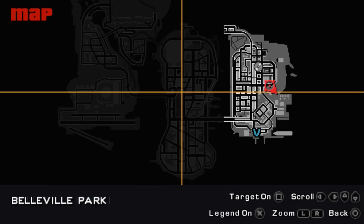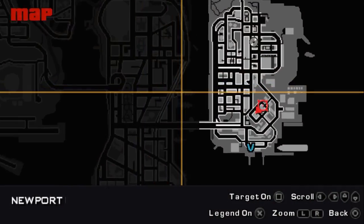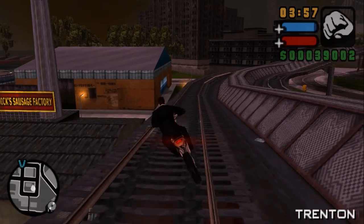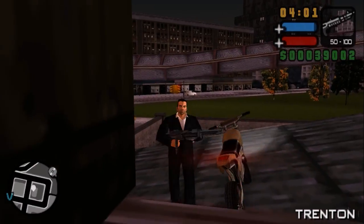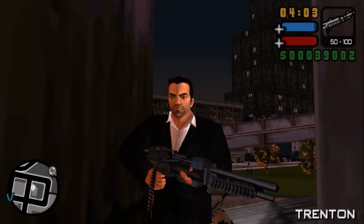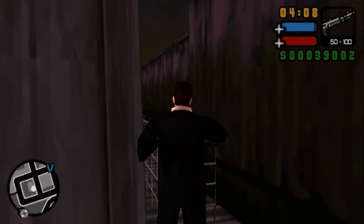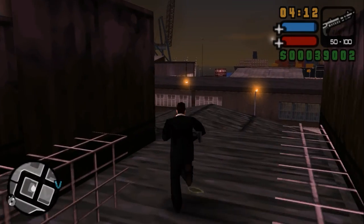For this one you need to get on the train tracks from this location and reach a certain destination. This is the dog food factory from GTA 3 — now it's a sausage factory. The package is right over here.